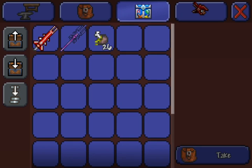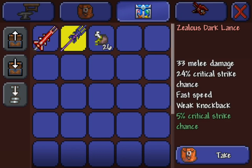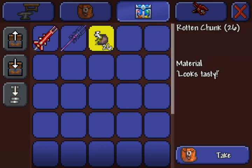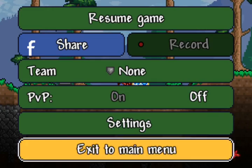So say I want to duplicate the Andemonite Pit Sword, my Zealous Dark Lance, and some Rotten Chunks to make the Mechanical Worm. And then you'll exit the game.